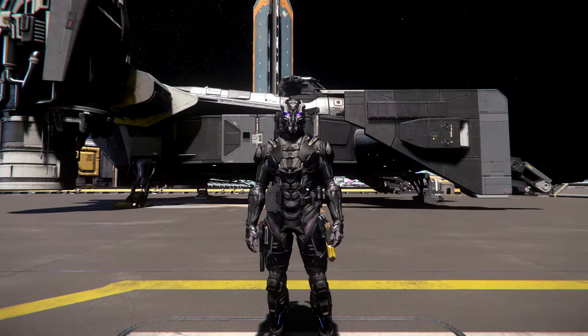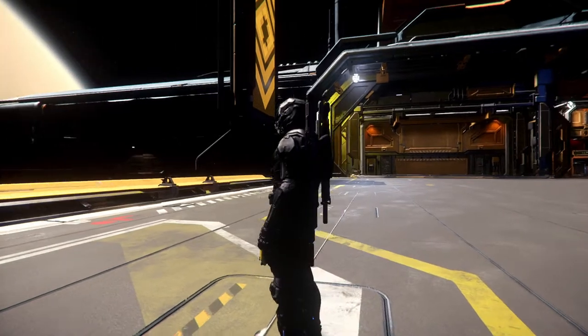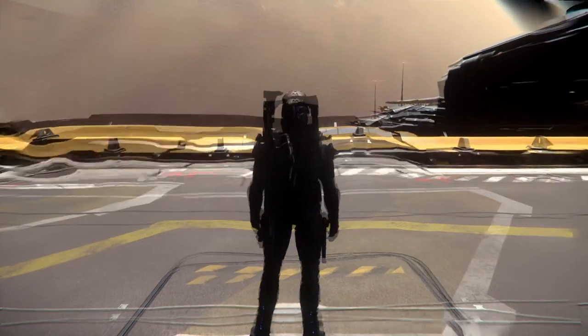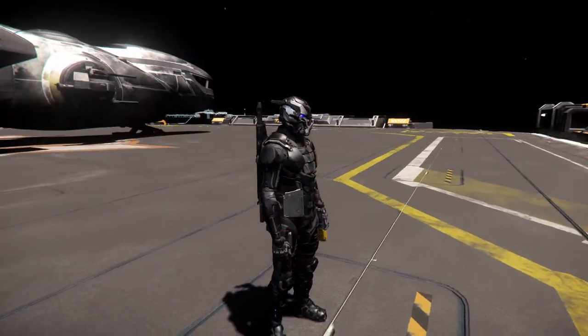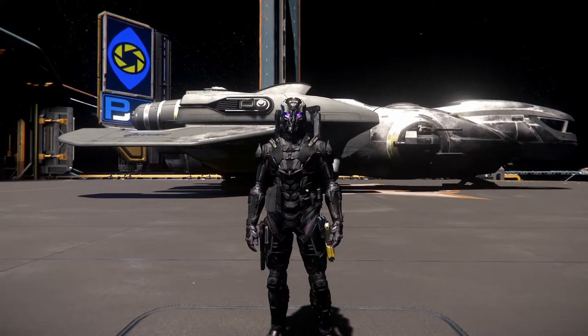What is up guys, EternalPain here, and in today's video we're going to be going over trading. I'm going to be swapping out the Cutlass Black for a ship that we all have and know and love, the MISC Freelancer. It has a cargo capacity of 66 and it's going to assist me in showing you a few tips in today's video.